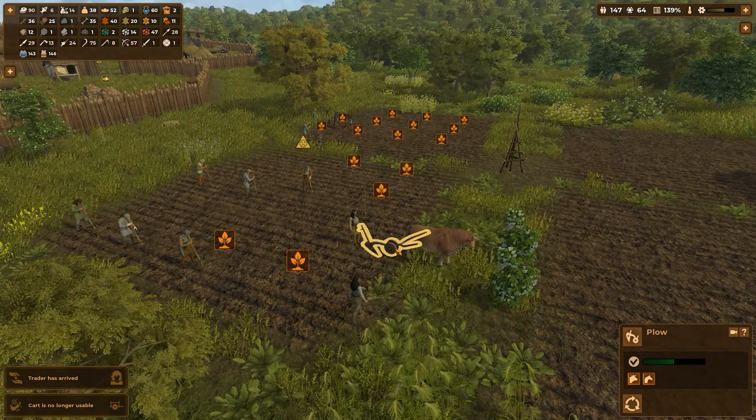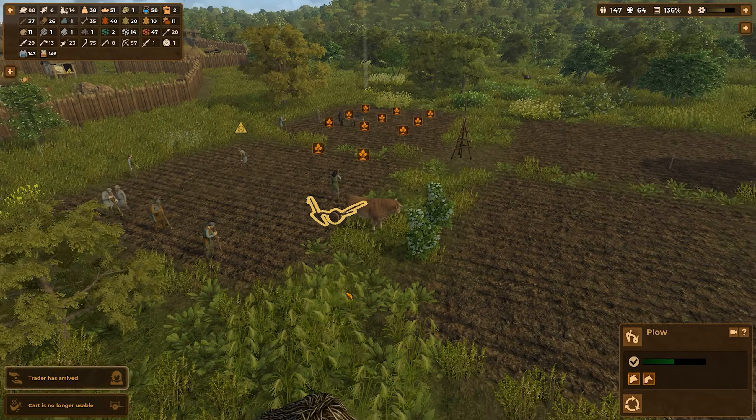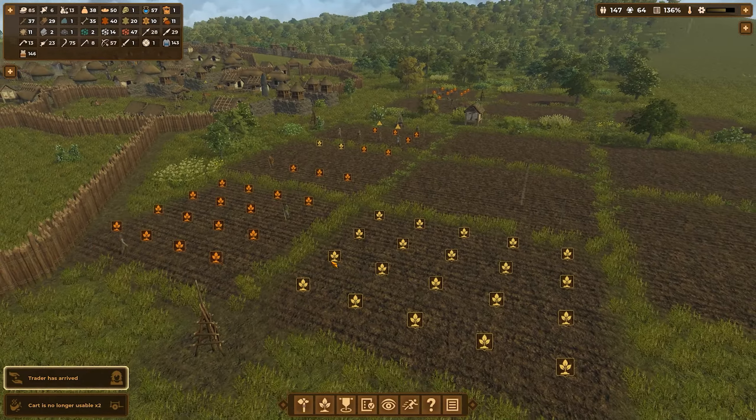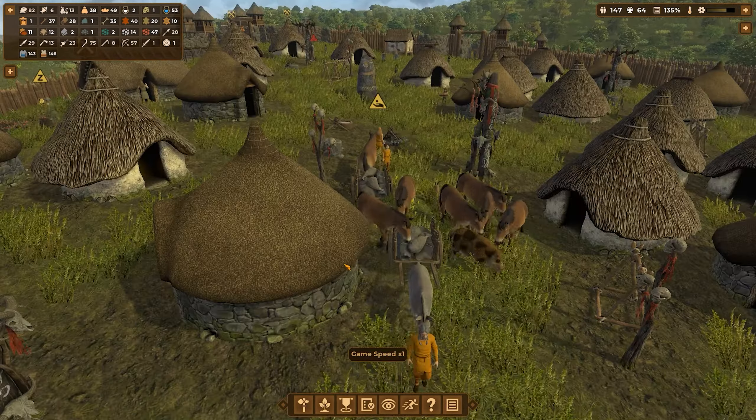A line of villagers is more reliable than a couple of cows with a plow. This one over here did that line. Now move it to the next line. It's so tiring. Cart no longer usable — it's also a bit of a pain. I need to make more carts.